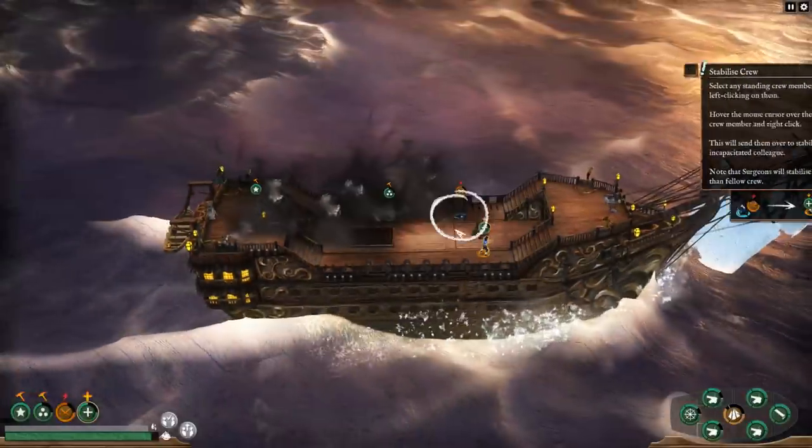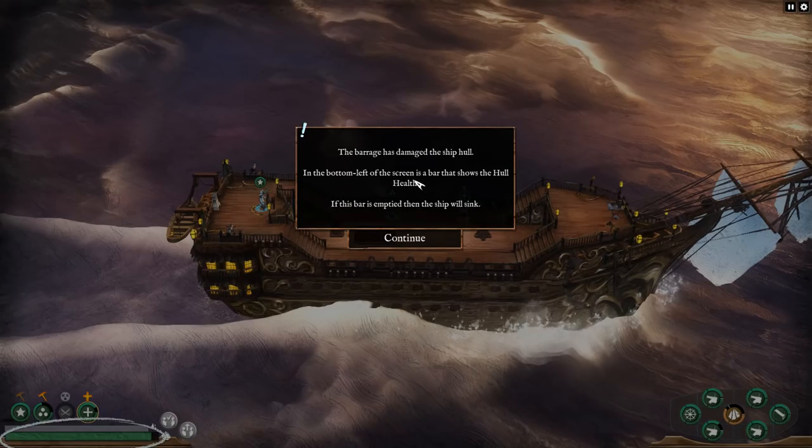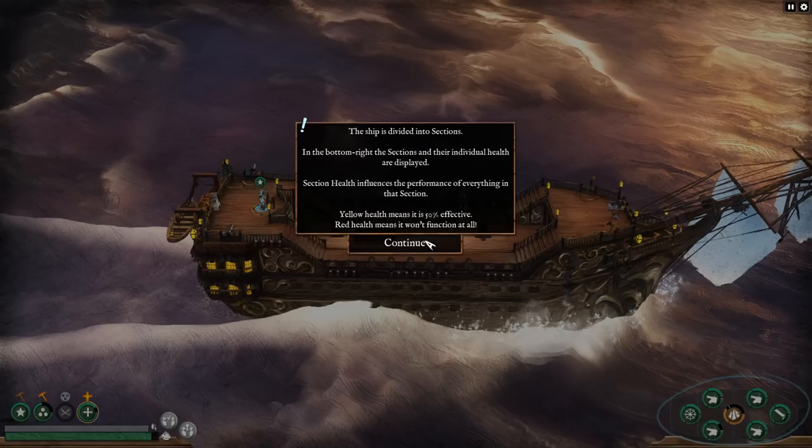The barrage has damaged the ship hull. In the bottom left of the screen is a bar that shows hull health — if this bar is empty, the ship will sink. So this game is very similar to Bomber Crew and FTL, Faster Than Light, in terms of managing the crew of a ship. In Bomber Crew, we did it for a four-engine bomber during World War II. FTL, it was spaceships. Now we've got pirate ships.